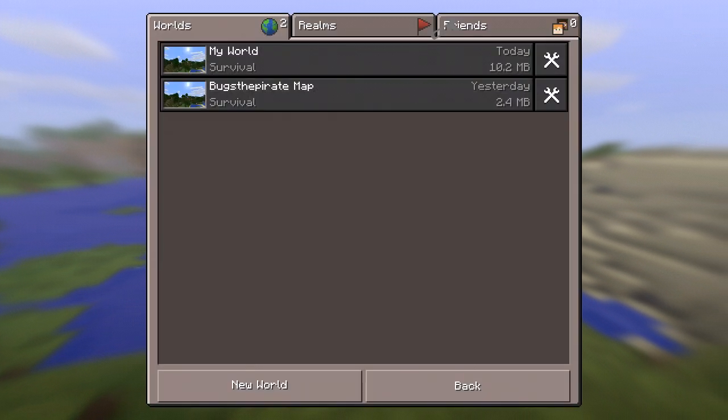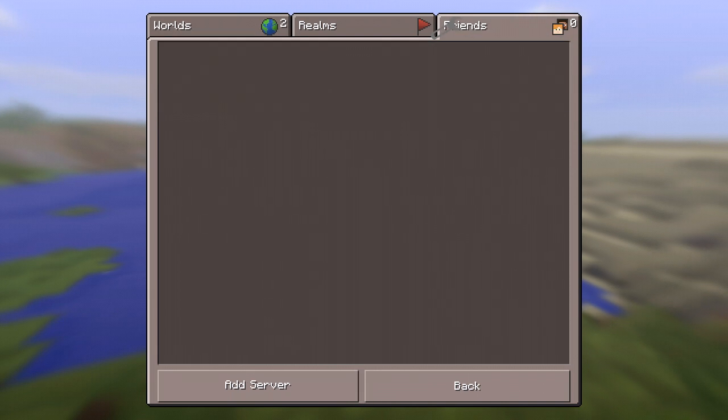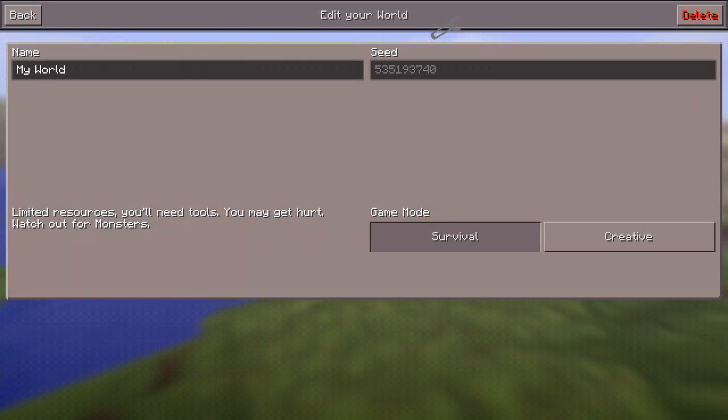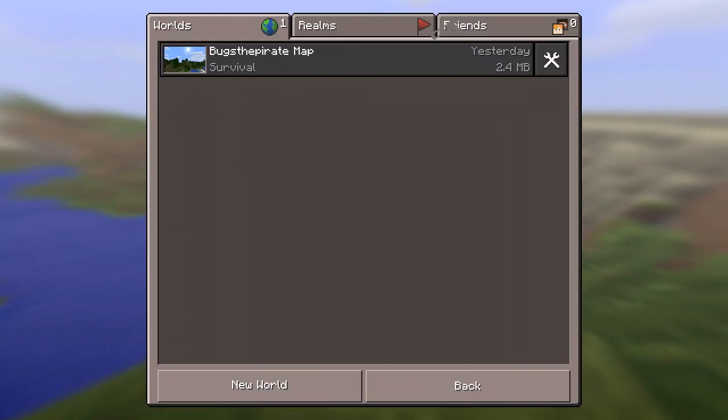We have got a PC-like GUI and all the stuff here — options for multiplayer friends and here for the local server. So we're going to quickly create a new world. Let's start with creative.